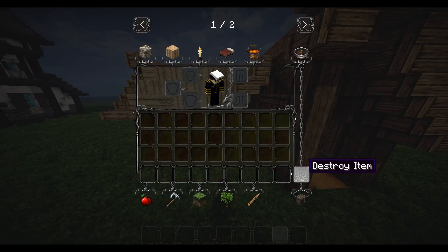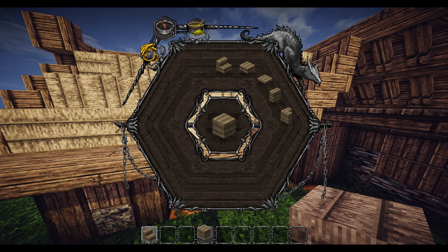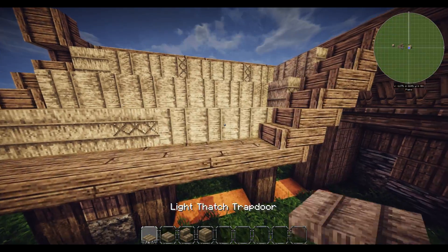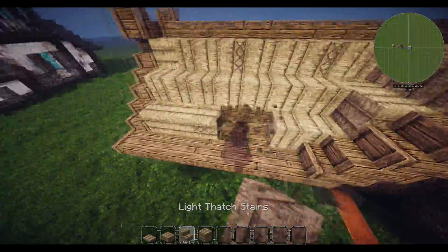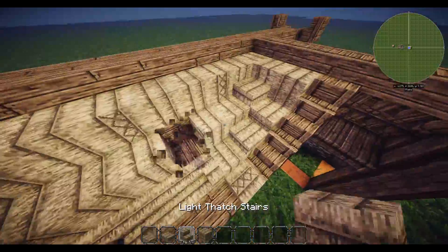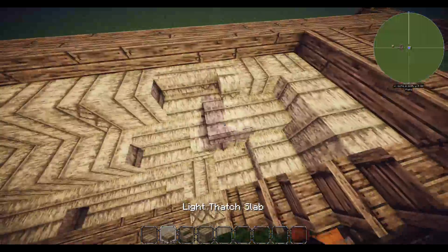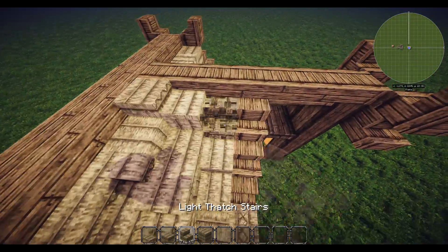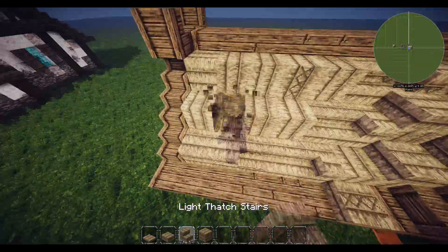Now we can variate the roof - nice and simple. Grab the light thatch. The way I do it is grab the trapdoor, the slab, and also the stair and pretty much just mess the roof up - take out bits, add bits on top. I have no real style with this, I just kind of do it. It just seems to work.